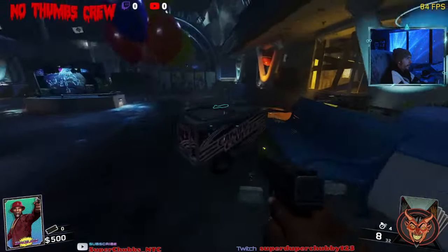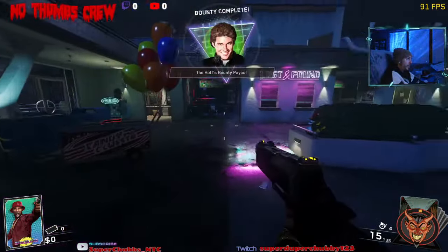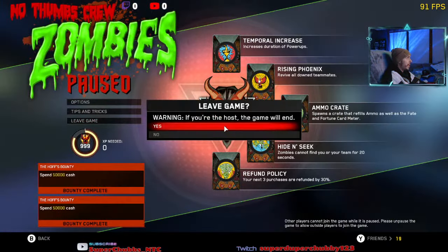As soon as you load in and can move, go straight to the Hailstorm and purchase it. This will automatically give you your keys and your bounties. Then go ahead and leave the game.